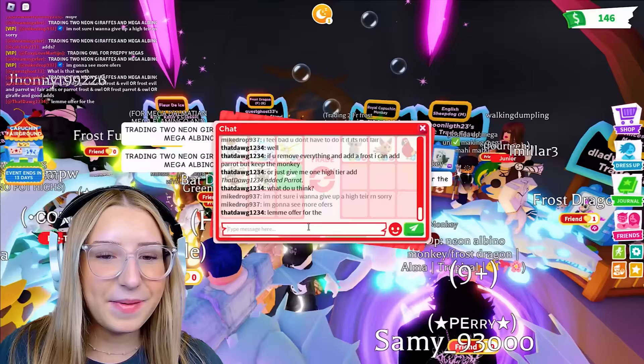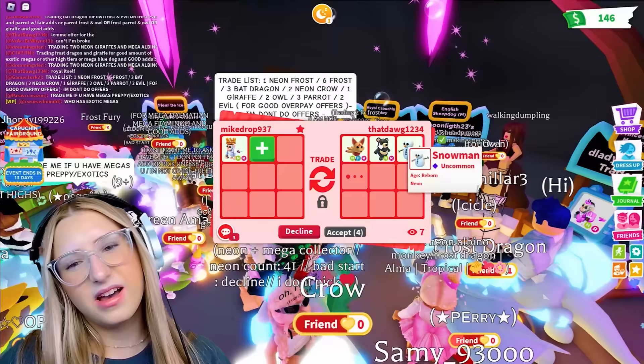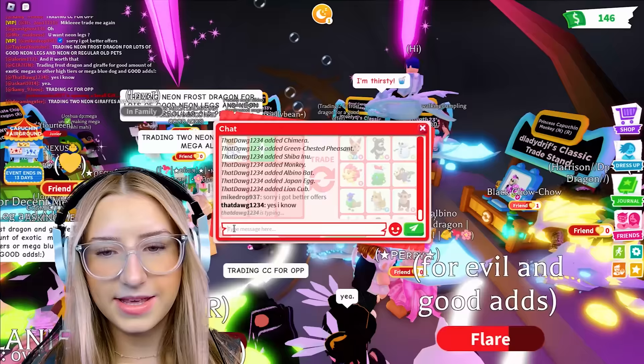Even though I don't know what he wants to do. This person probably just left. Let me offer for the Royal itself. Person really wants to do a trade - it's so hard controlling both. It's a Neon Kitsune, black moon bear, Neon Snowman, and just a bunch of random stuff. I'm going to say, sorry, I got better offers. They said, yes, I know. Then why are you trying to compete?